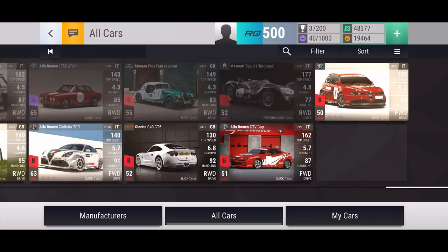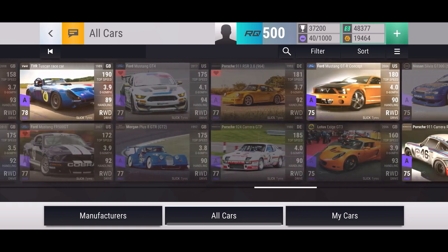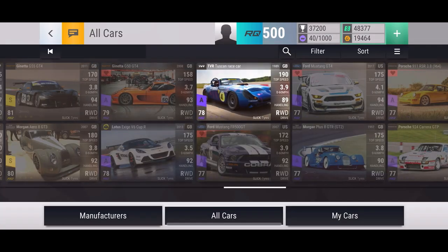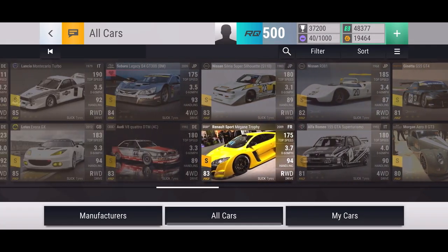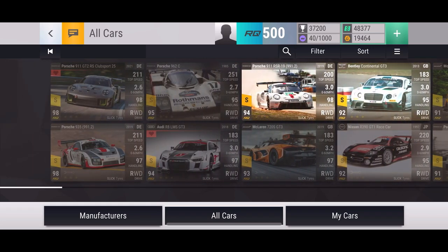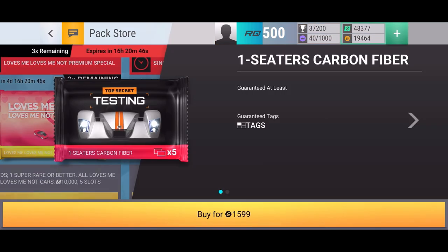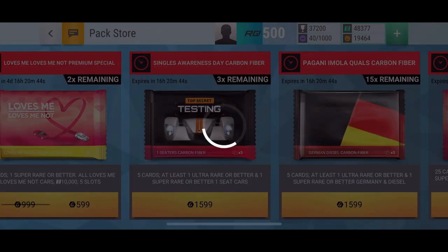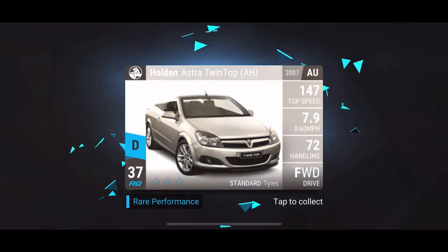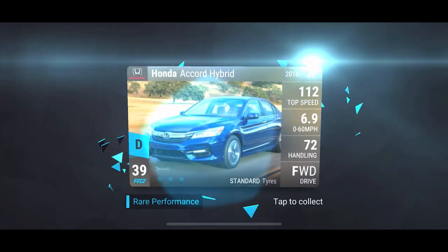For ultra rares it's just the Morgan Plus Four race car that I'd like, but for epics there are a lot of nice ones I have wishlisted - the 911 RSR, the two Mustang GT race cars, the Ginetta G50, the wishlisted Subaru, the Audi A5, and the Audi and Porsche slick tires. There's just a ton of other cars I'd be really happy with as well. Hopefully just not a bunch of duplicate ultra rares.